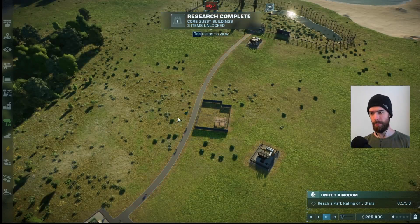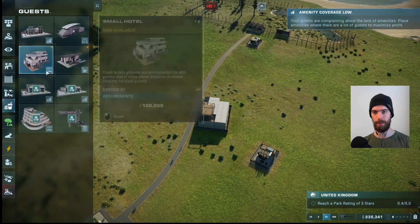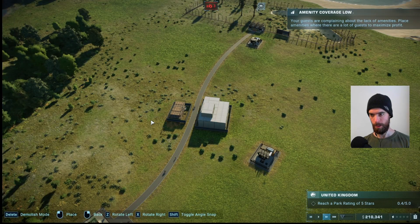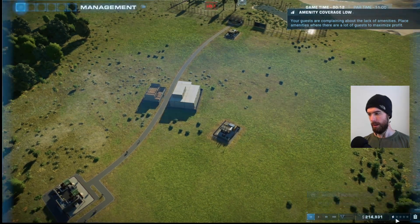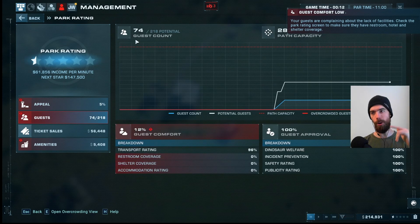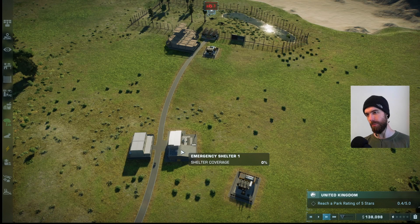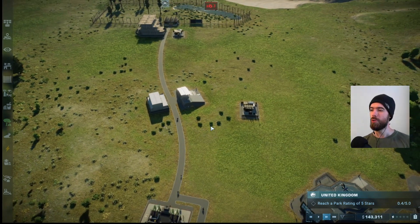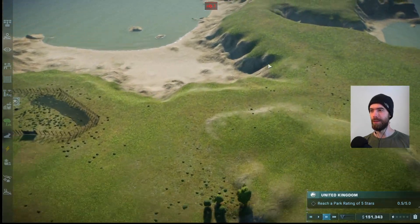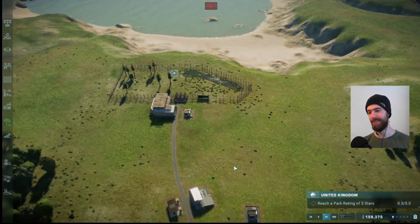We'll throw down the emergency shelter, find a kind of central zone for that, and then make sure we have the restroom as well for the guests. Getting all of these up so that the guest comfort rating is not abysmally low. The way it works: you have your appeal rating, which gives you your potential guest number, then your guest comfort determines how many of your potential guests actually come to the park. Excess building supplies — amazing, we can get an extra $18,000. I just realized I still have a bunch of things that are broken and expensive to fix. The repair value is way more expensive than $18,000.